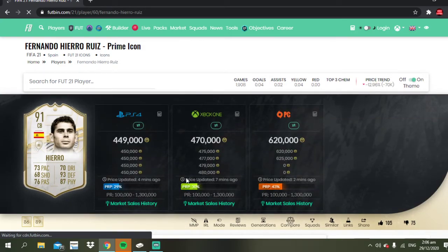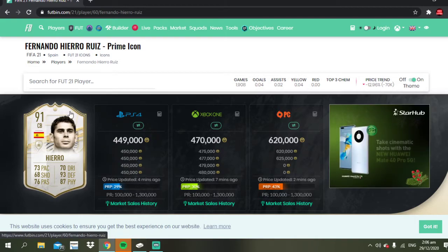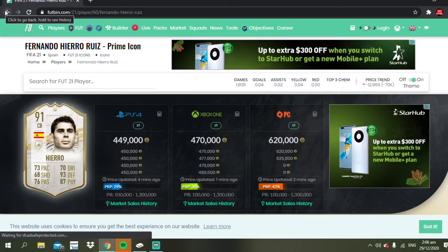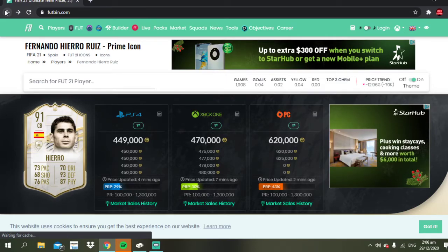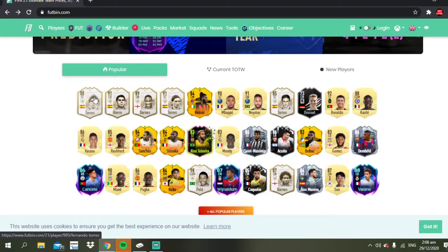He is roughly about 470k for the 91-rated prime version. That's not bad at all. The 90-rated version is the mid, I believe.